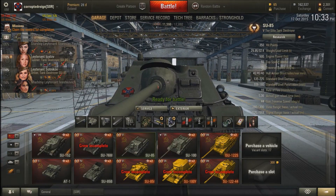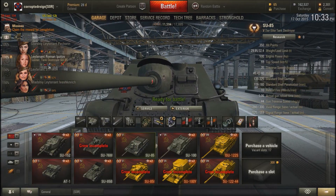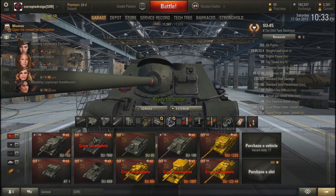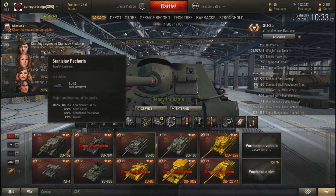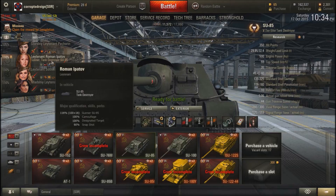My crew has three perks. What I recommend on all TDs is that the commander gets Sixth Sense and everybody else gets camo. Then I try to get situational awareness and recon so I can see farther — though the base view range is 280m, that only gets you up to around 300m. Signal range is actually more important. Designated targets and Snap Shot are good, as are clutch braking and off-road driving. This crew member has Adrenaline Rush and repairs.